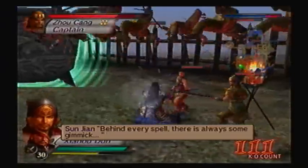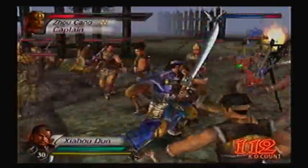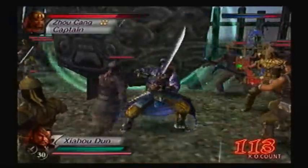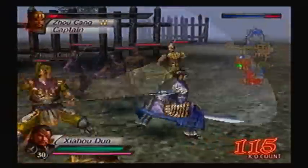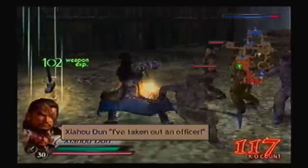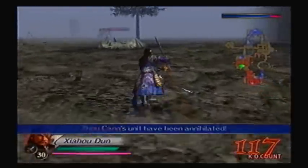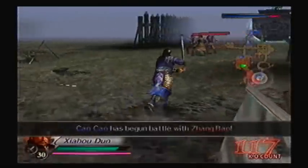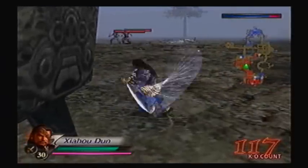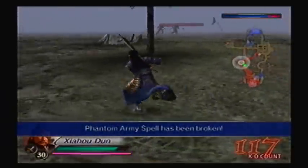There are still some officers here too. Every spell here is more than just a gimmick — focus on fighting with swords. Just remember: you can't kill the phantom troops, but they can possibly kill you. You have to find and destroy the cauldrons. I believe the other cauldron was around here — yep, there it is. That's all the phantoms dealt with.